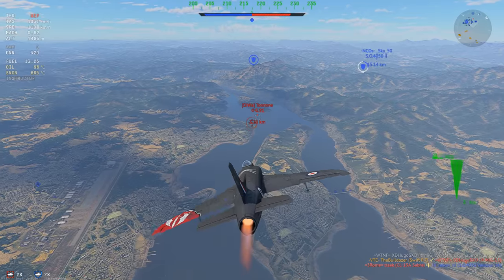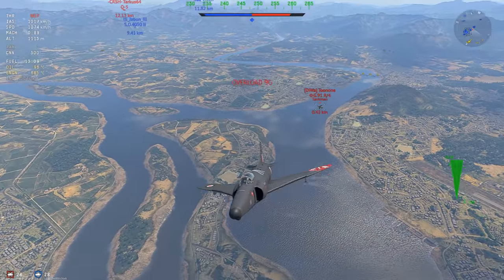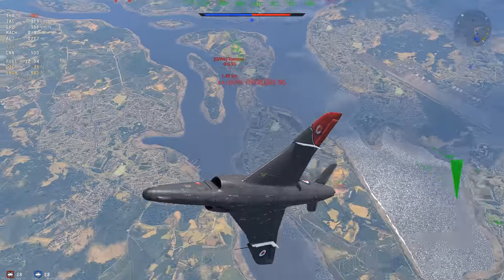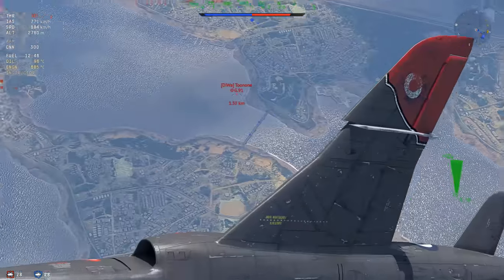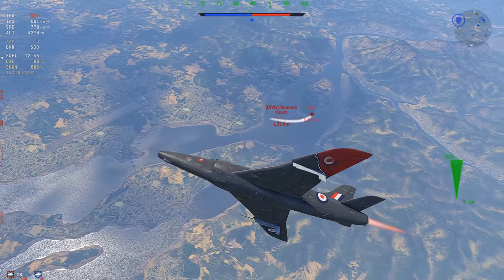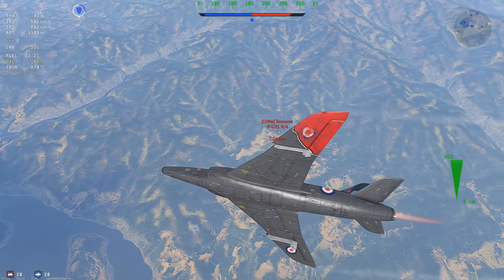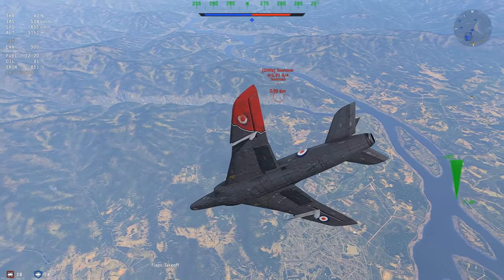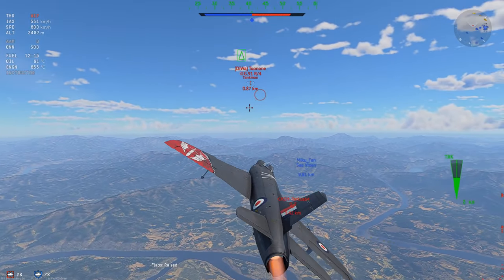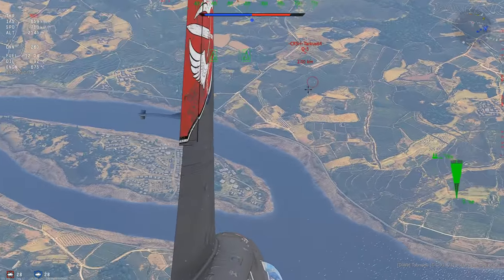G91 — these are planes I kind of like fighting because they have bad retention, so I can bleed them off energy. Even though they turn very well, they'll never really get shots on you. He merges and turns after me, but by the time he gets guns on me I'm already 1.4 kilometers away. I go into a very shallow medium climb, stay horizontal at the top, still going 650 — I don't want to stall in front of someone else. I turn back down, cut the afterburner to not compress, use the flaps a bit — careful not to overuse them as they bleed a lot of speed. He stalls out and I shoot him down.